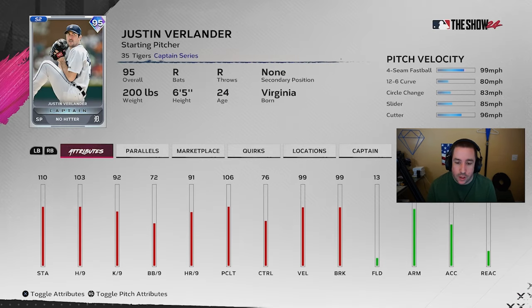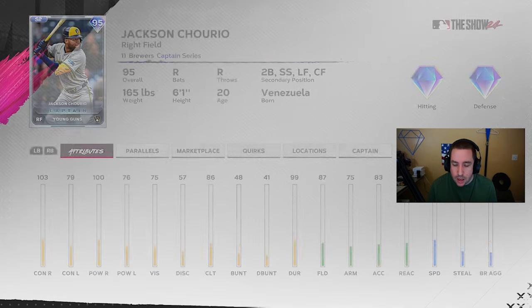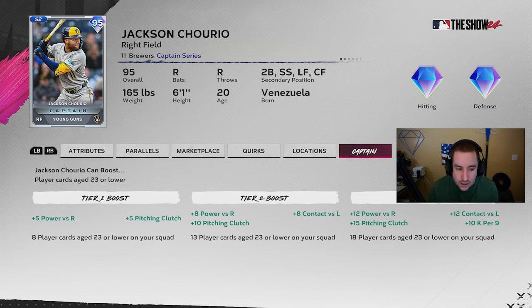Justin Verlander is another tough one — it boosts pitchers who have thrown a no-hitter or combined no-hitter, and catchers that have caught a no-hitter. I feel like it's probably one of the worst ones, but it could help some pitchers. Jackson Churio boosts players that are 23 or younger in age, including flashbacks — rookie Chris Sale fits this. You get plus 12 power versus righties, plus 12 contact versus lefties, and plus 15 pitching clutch, but it only helps one side for contact and one side for power.